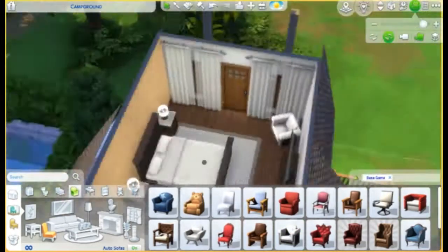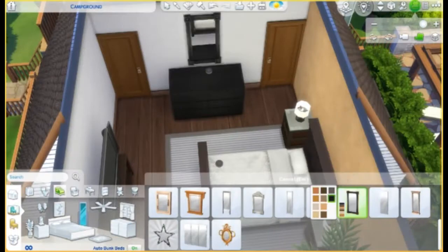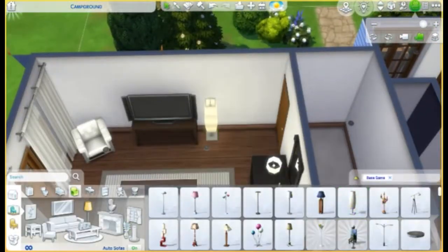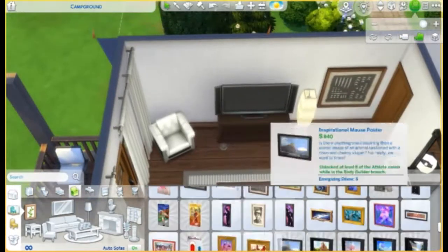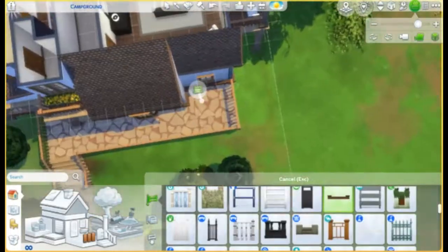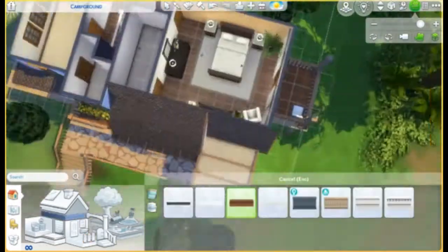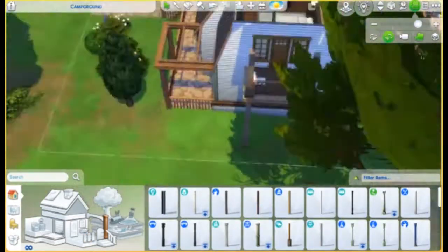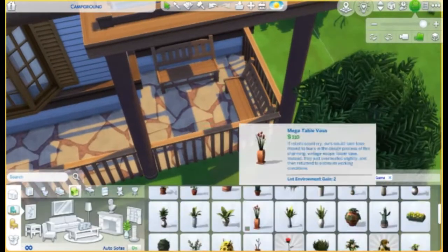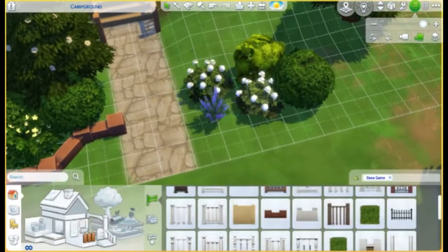This house has two bedrooms and two and a half bathrooms — a half bathroom downstairs, and two bedrooms upstairs. There's the master suite, which you're watching right now, and a child's bedroom, and they both have their own bathroom so no one has to share. Downstairs we have a sunken-in kitchen, which I like to do quite a lot because it maximizes the height of the walls.